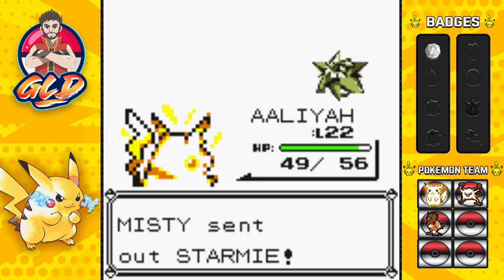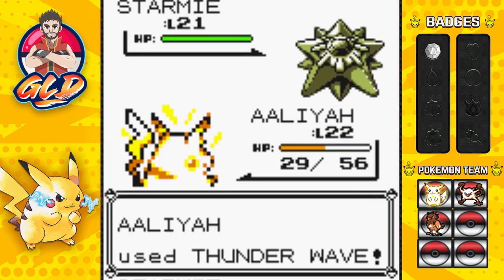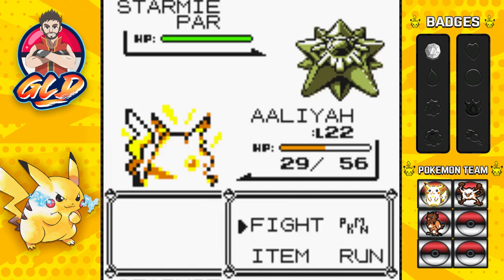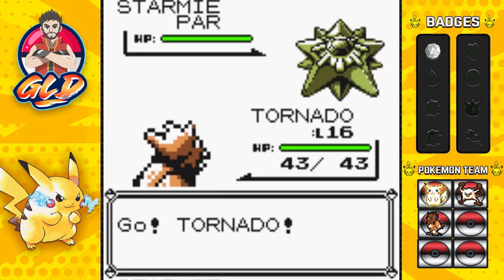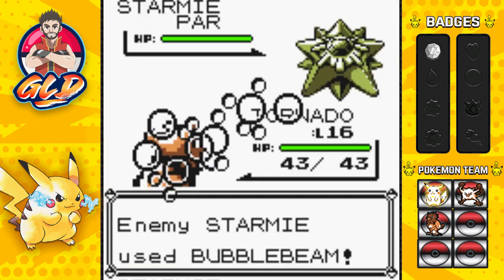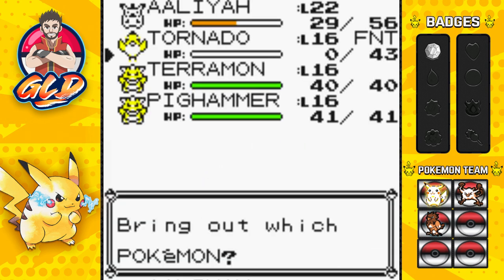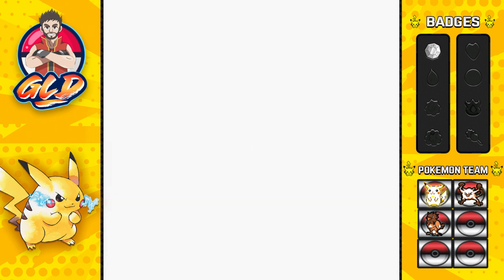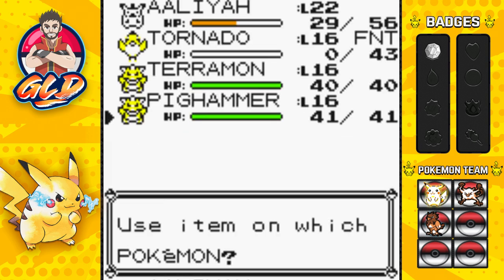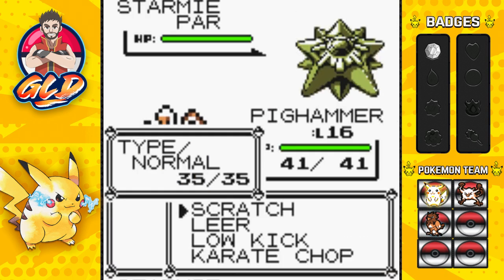We're going with Thunder Wave — oh my god, it's a critical hit! Thunder Wave paralyzes Starmie. Now I'm going to switch out to Tornado as the sacrificial lamb, because Starmie has Bubble Beam — a very strong attack — and just like that it eliminates Tornado. So here with Primeape, let's use a Potion and give it to Alia so we have something left. Here comes a Harden attack.